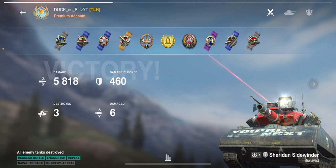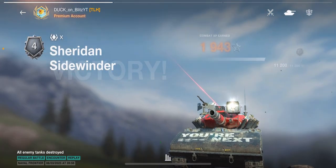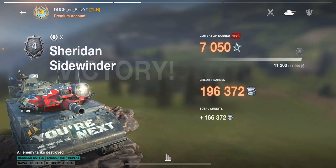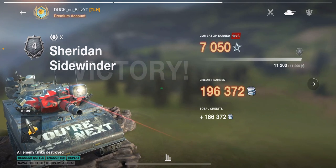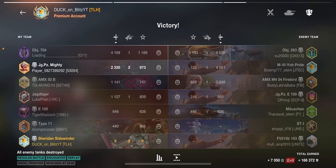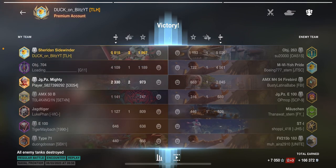The final results: 5818 damage, a mastery badge, three kills, a good bit of experience, and 196,000 credits to the credit bank. Top score on the team! The Object 263 also did well with 5000 damage, and the 704 put up a very nice 4109 damage — shout out to the STI for bringing that damage up.